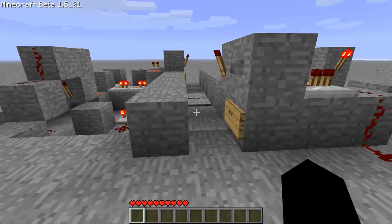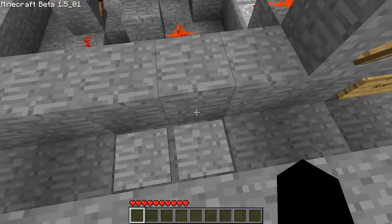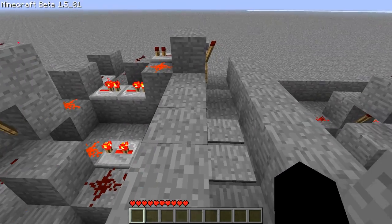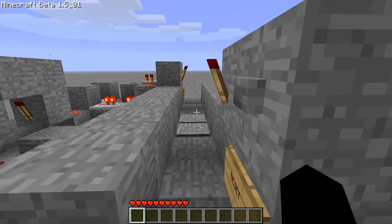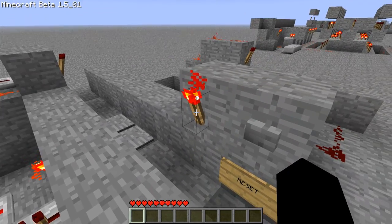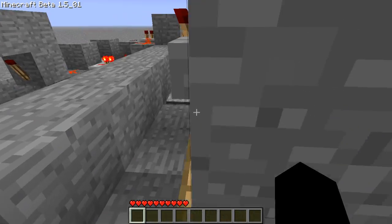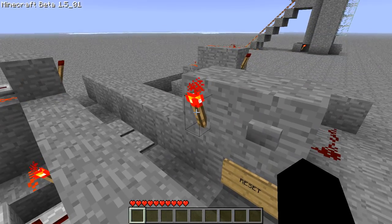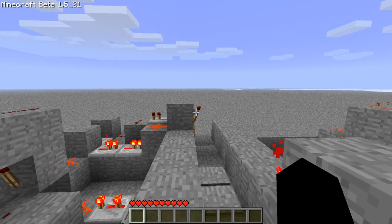It detects — these two pressure plates right here — detect which way a player is walking. If we walk this way, this torch will turn on; this one resets it. If we walk this way, this torch will turn on, but that one doesn't.